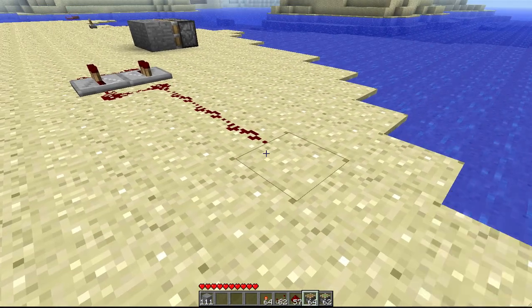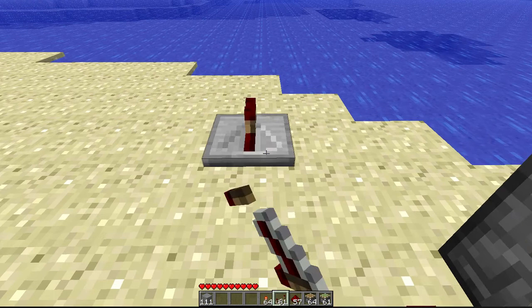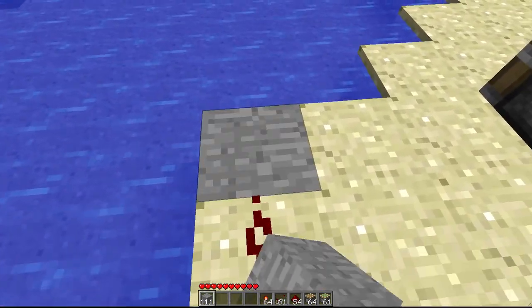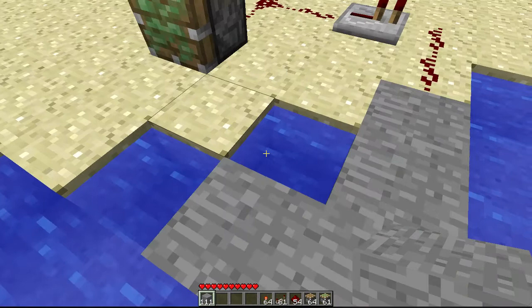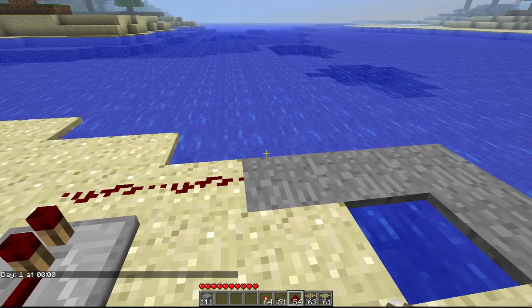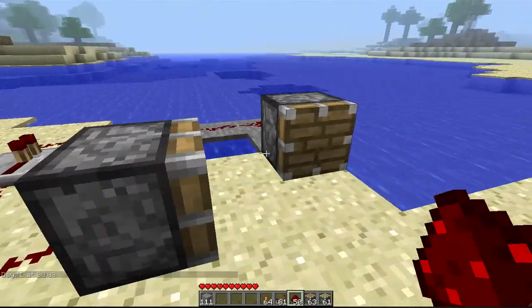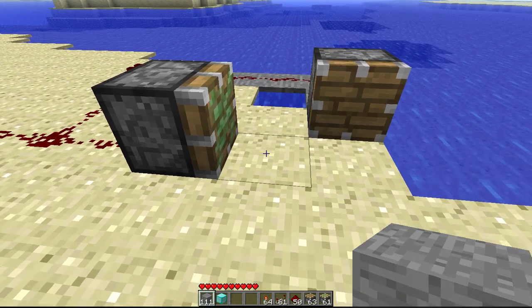Now I'm going to let you in on a little secret — it's a glitch. If you stick a sticky piston here and have it going like this, you watch the magic. We need to extend this a bit more. Okay, we just need to place — wait, this is going to extend to here. Let's set this up properly.